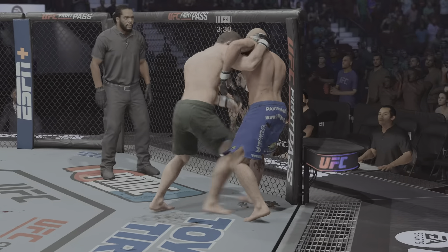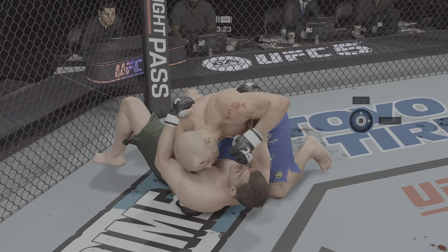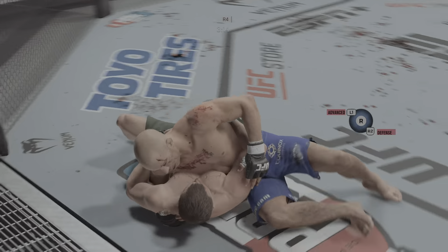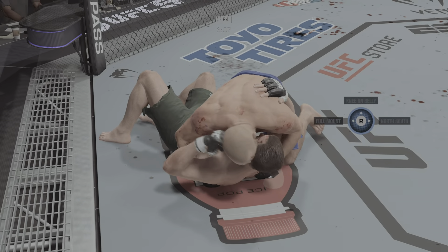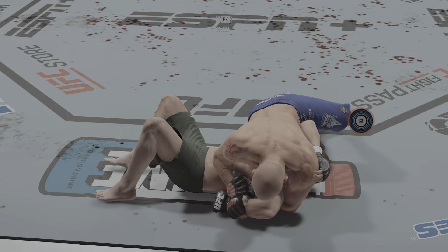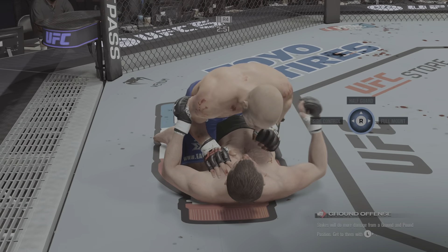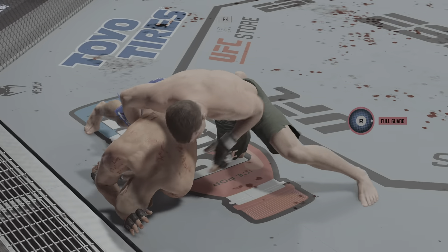He hip tosses him into the mat now. Right into side control — he's gonna try to control him, then find a submission. Hughes is really starting to bleed in and around that eye right now. That is not looking good, and the ringside physician is watching closely. Look at him attacking the wrist — that Kimura looks tight! Strong grip on the arm, all that pressure. The submission defense holds up. He said he was ready for everything thrown at him, and proved it. Great job changing position and getting that reversal.